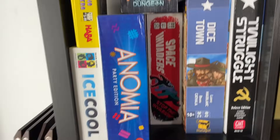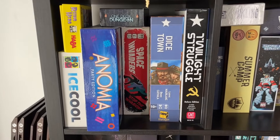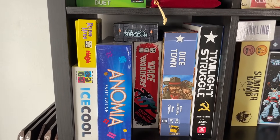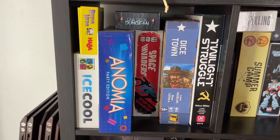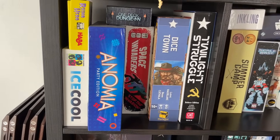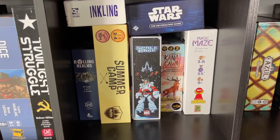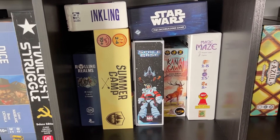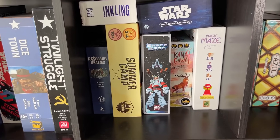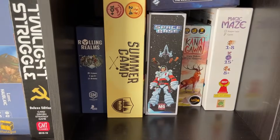Moving down, we've got Twilight Struggle. Space Invaders — I reviewed that one, a really fun flicking game where you use little catapults to launch onto the cards. Rhino Hero, a fun stacking game. These are on the lighter end except Twilight Struggle. Ice Cool is also a fun flicking game where you flick little penguins around. Moving on, Star Wars the deck-building game — I just reviewed that, thought it was great. Summer Camp, another great deck builder. Space Base is really fun, the Machi Koro killer. Magic Maze is super stressful. Rolling Realms is like a flip-and-write Mario Party style game.